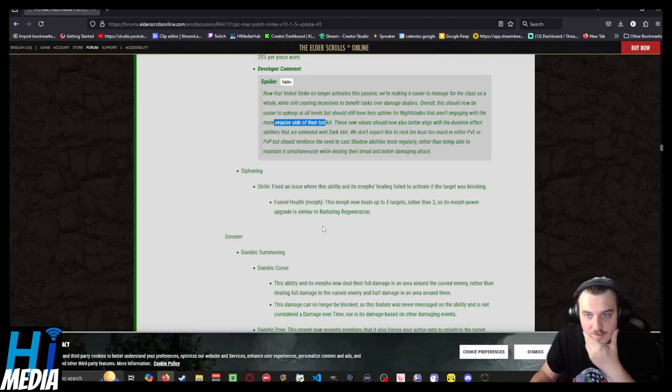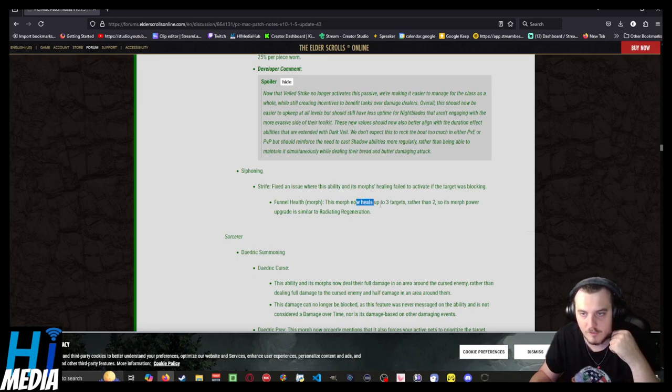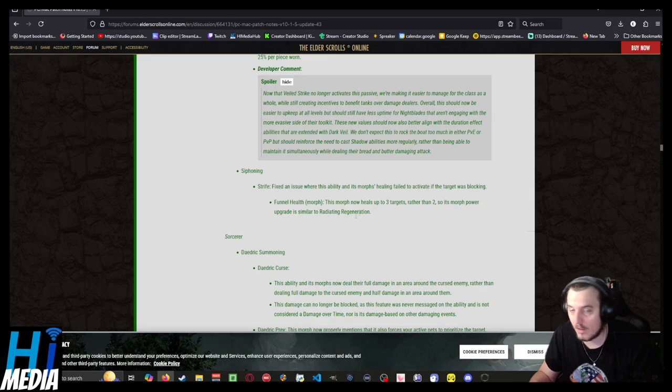Siphoning: Strife — fixed an issue where this ability and its morph's healing failed to activate if the target was blocking. Funnel Health now heals up to 3 targets rather than 2, so its morph power upgrade is now similar to Radiating Regeneration. That's well overdue.